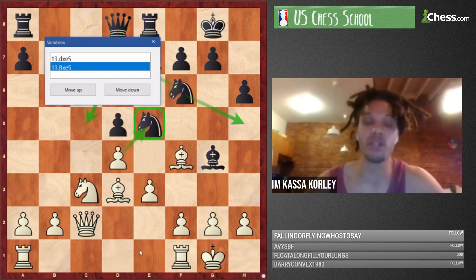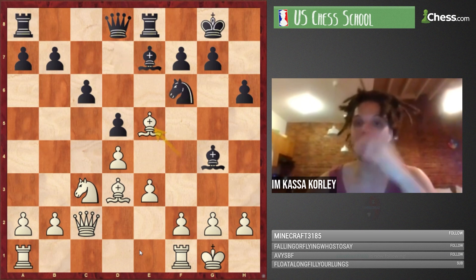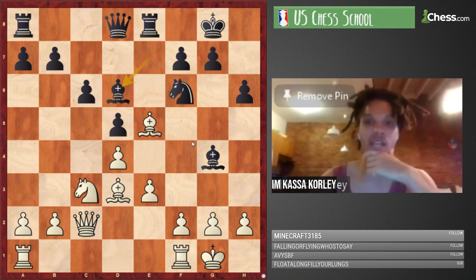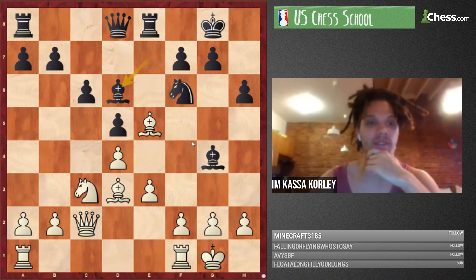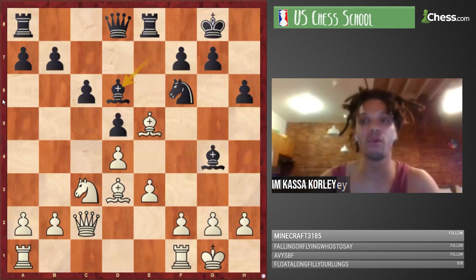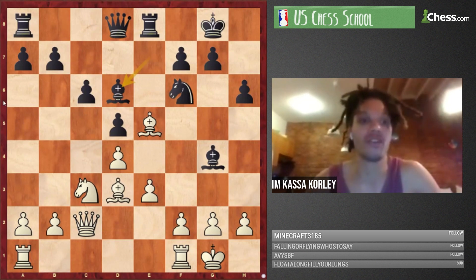After Bxe5 Nd7, white played Bg3. This really surprised me — with the dark-squared bishops still on the board, it's a bit annoying. Why doesn't black play Bd6 now? It looks like the most natural move, challenging the Ne5 which doesn't look super stable. How does white play here?